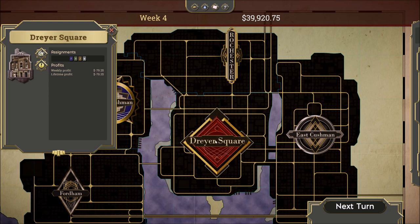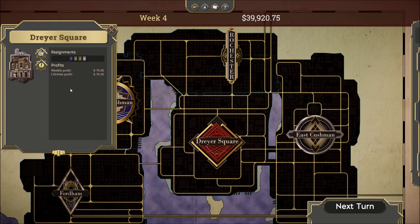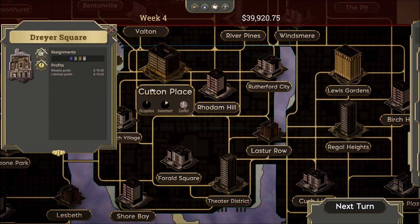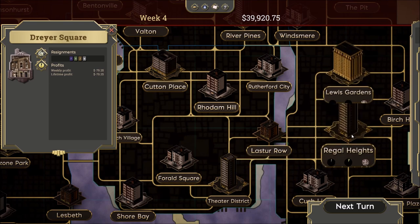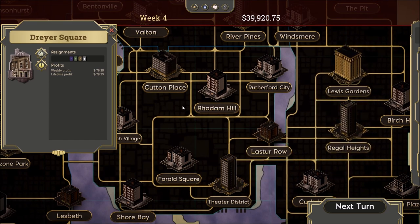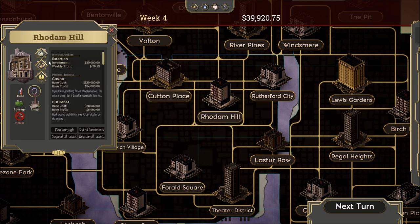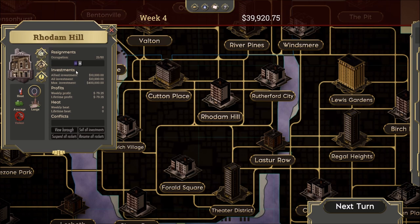We have to start off by moving muscle into the borough. For our purposes today, we are the purple team — the Donano family. I've already moved in some muscle there. Now we need to zoom in a little bit and you can see there are lots of potential neighborhoods in each of these boroughs for us to invest in. We're going to be looking at Rodham Hill, and I've already moved some muscle in here as well. Now that we have that, we can begin making investments.